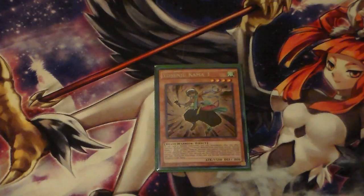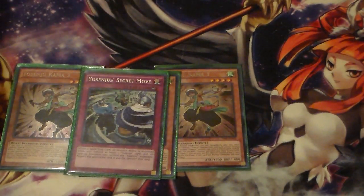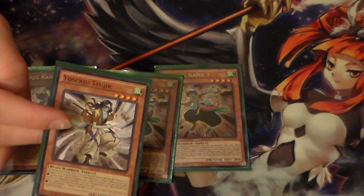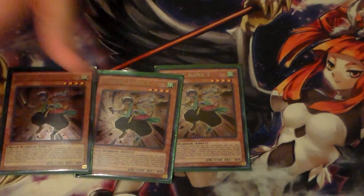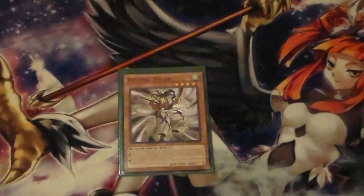Next we run three Yosenju Kama 3. Kama 3 is your main searcher for searching out your secret moves. This is your main way of searching them out, but you can also search out any other Yosenju monsters you need to get in your hand. It's the one with the weakest attack. I've seen people only play two of him because they don't think they can get the effect off a lot, or they just don't want a lot of secret moves. But for the most part, I like running three.